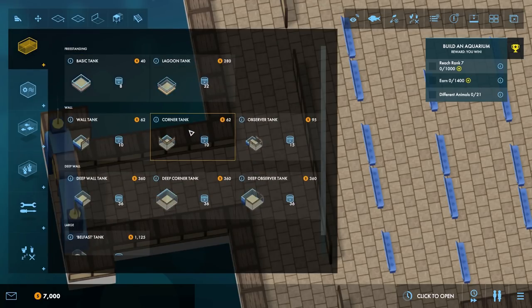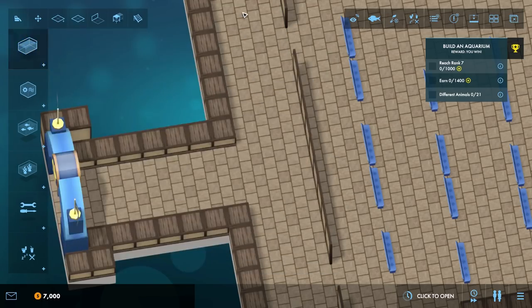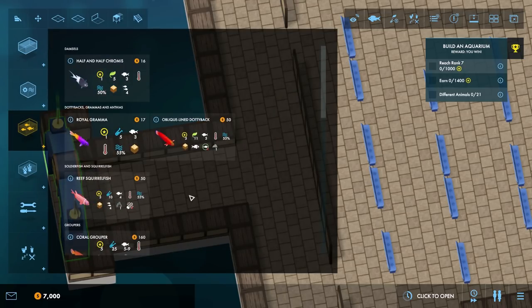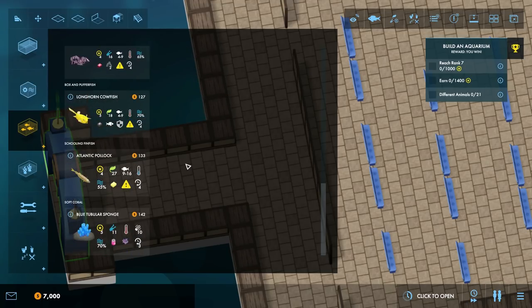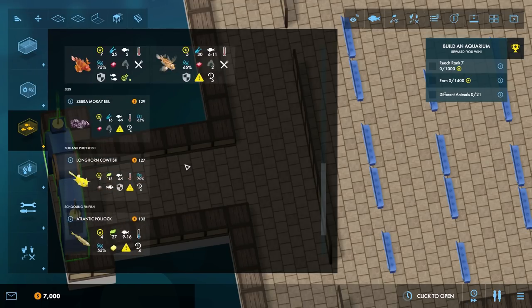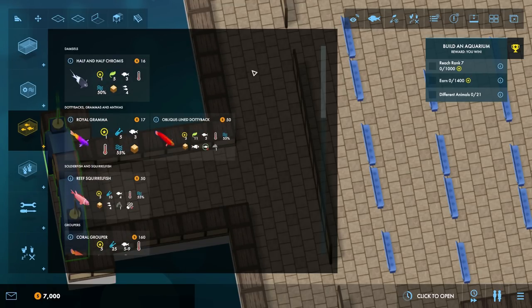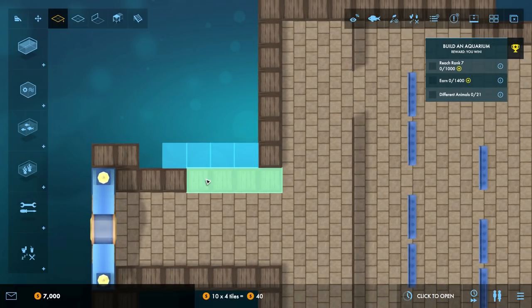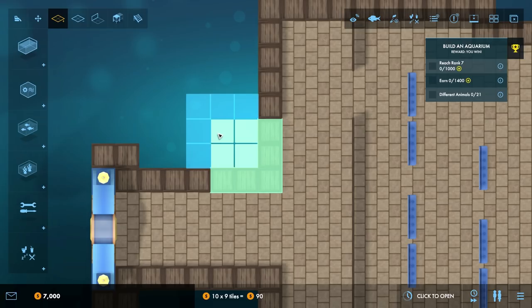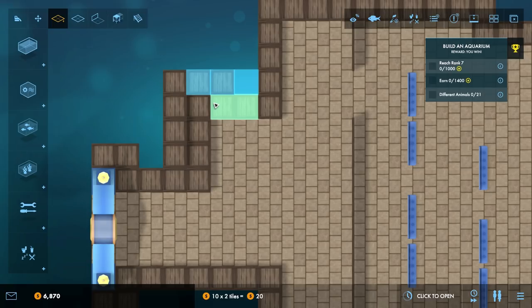What kind of tanks do we have to start with? We've got a Belfast tank, and some deep corner tanks — I quite like the deep tanks. What kind of fish do we already have? We're starting off fairly simple. We've got a fuzzy dwarf lionfish and one cold water fish. That's not enough to make an entire display out of, but I'm sure we can do something. I would like to get a 3x3 tank over here if I can, along with some room behind it.